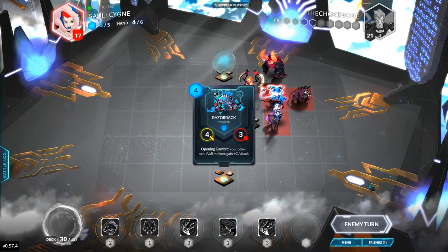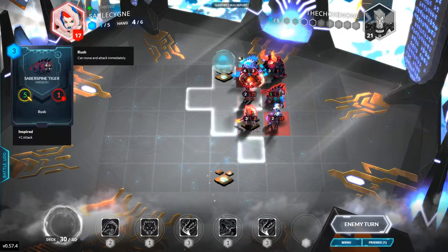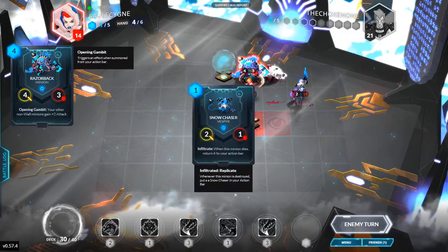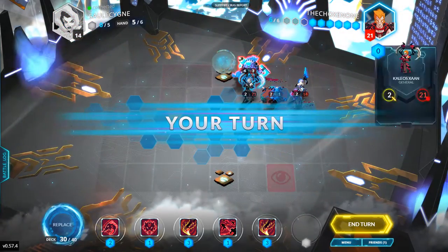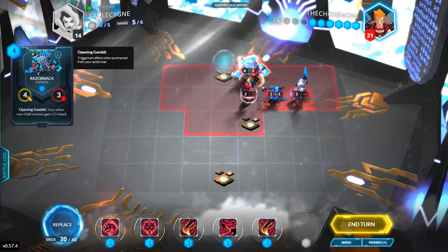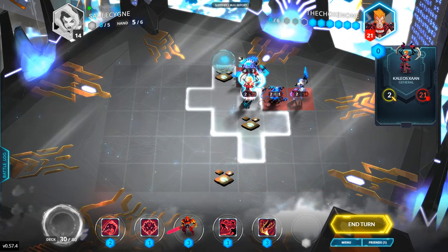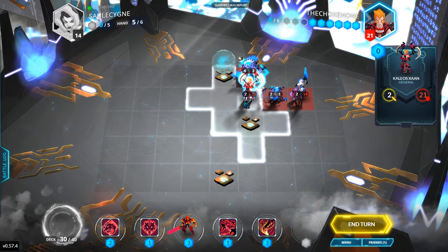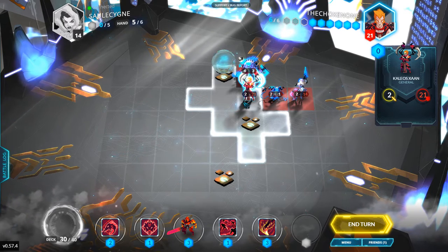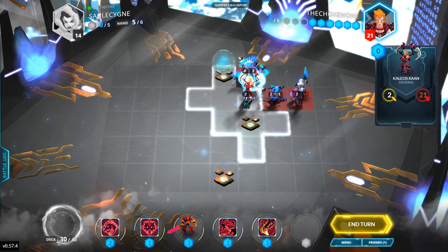What is it gonna be — Razorback? You are aiming my Twilight with that dude and this dude, and then you're gonna hit my Garhan. Can't really play anything right now. I wanna save my Ghost Lightning in case of emergency.